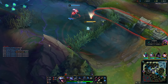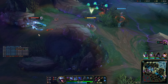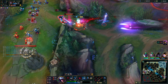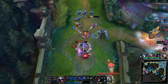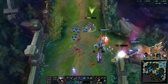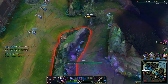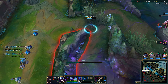I'm going to find Silas. I gave up some minions just so I can get priority here — I'm just going to force a fight. I can go in. With Conqueror I just play aggressive: Q-autos, autos. If you have Electrocute, those auto-attacks are just going to do no damage.